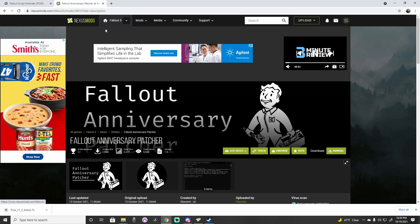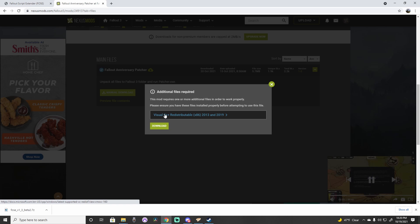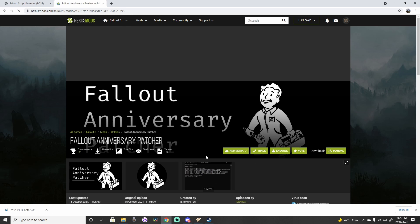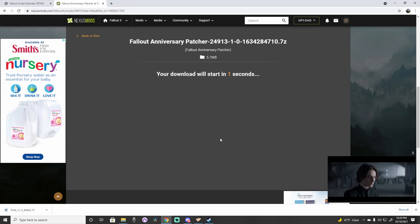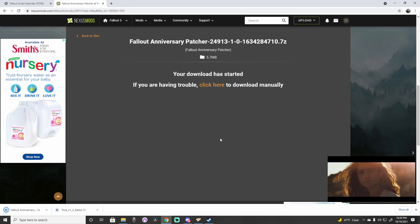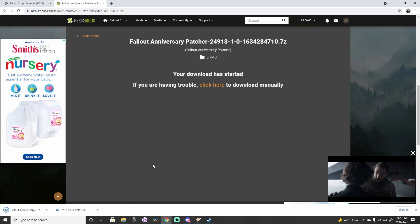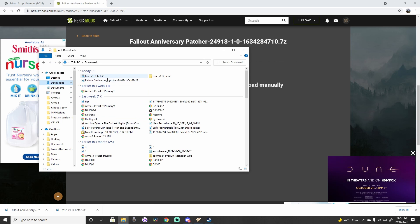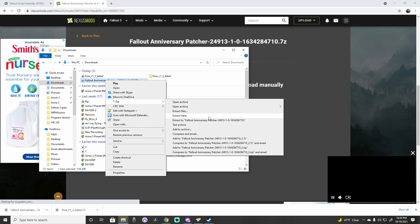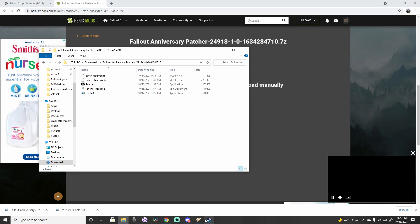After Foz has been installed, you need to install the Fallout Anniversary Patcher — link in the description below. Head to the Files tab and manually download. A prompt states it requires a program in order to work correctly, but I did the install without it and everything works fine. Your PC may detect the file as dangerous; to continue the download, click the arrow and open now. Once downloaded, extract the file with 7-Zip, open the folder, and drag all of its files into the Fallout folder just like you did with Foz.